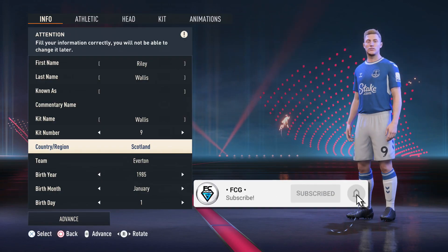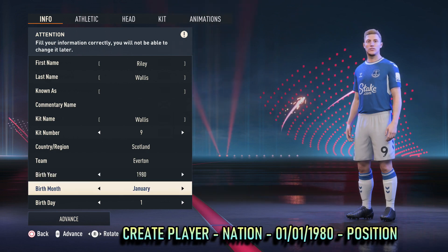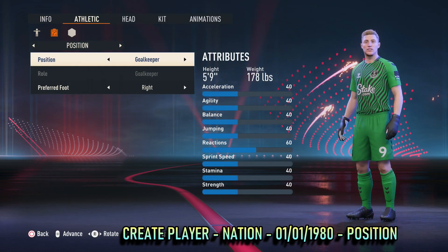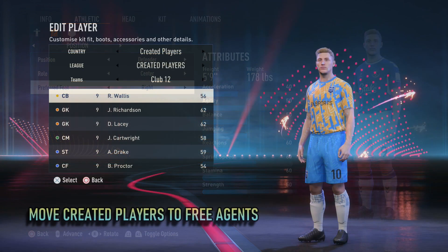The first job is to create a player or players. Make them as old as possible by giving them a birthday of the 1st of January 1980, and be sure to remember your created player's position and nationality.